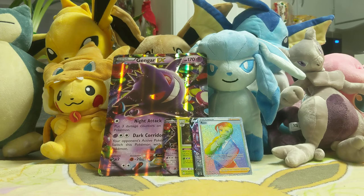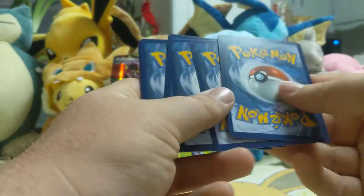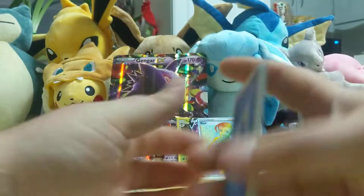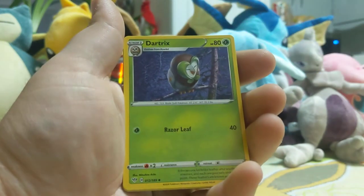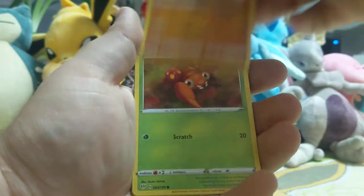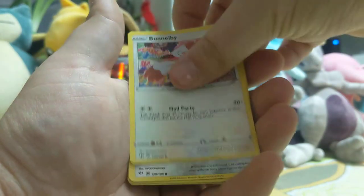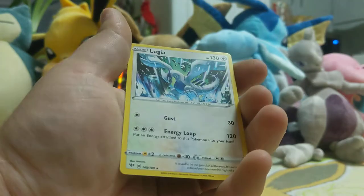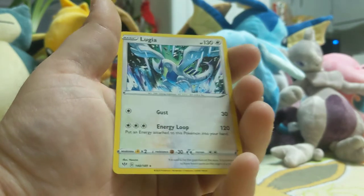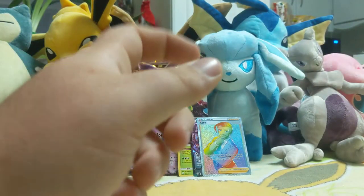Last pack — let's see if the luck can continue. Maybe not — I think I hit my luck already. Last code card, card trick. Water Energy, Larian — love that Pokemon — Duraludon, Golett, Larvitar — I also love that Pokemon — Paras. What's that art? That art is ridiculous. Meltan, a Reverse Pampora — that's cute art — and then behind that is a Regular Rare Lugia. I love Lugia. Even for a non-holo rare, that's a cool card. Okay guys, that's all the packs.